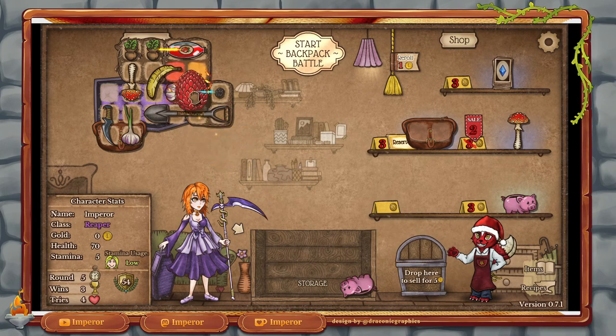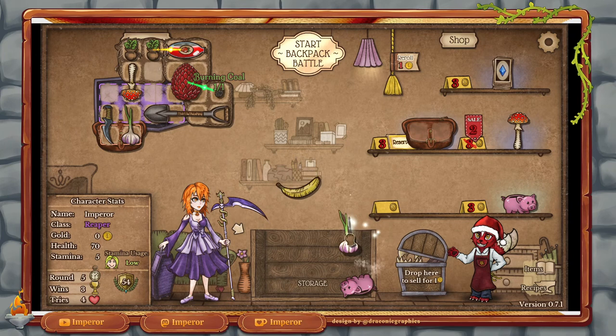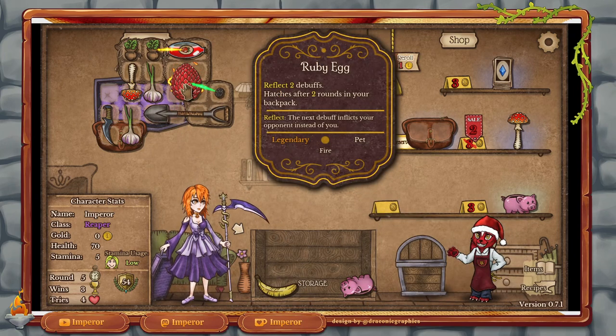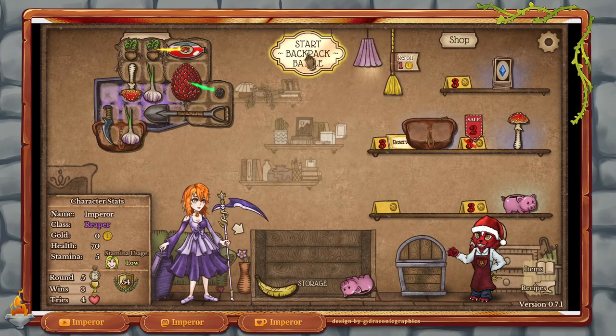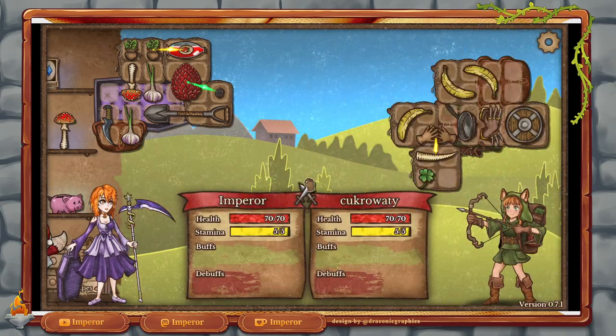We could think about slotting this in here already. We put it here. Now we lose the banana — question is, is that such a big problem? Potentially. But the dragon egg needs two turns — hatches after two rounds in your backpack. So it will reflect two debuffs, meaning the enemy gets them instead of us. Already as it is. But we need to fight with it a bunch until it becomes a dragon, and the dragon is going to be real good. So let's get in there.